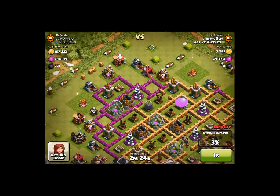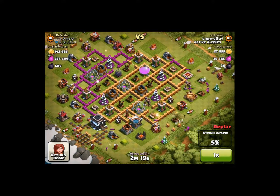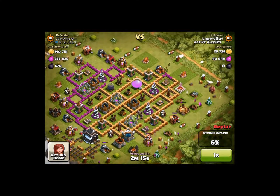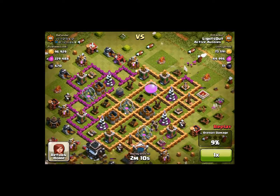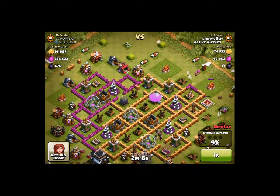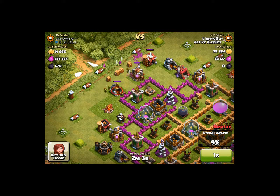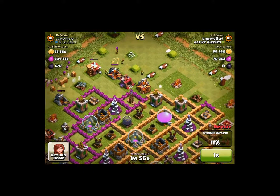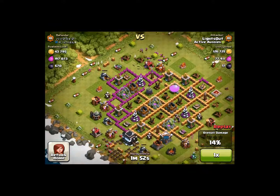I try to put archers where the defenses cannot get them and then get all the loot. I put a couple goblins down with some archers behind them — the archers are just trying to get all the money. I kind of messed up and placed archers first, but I got back on track. They're just getting all the loot and I'm racking up the money.